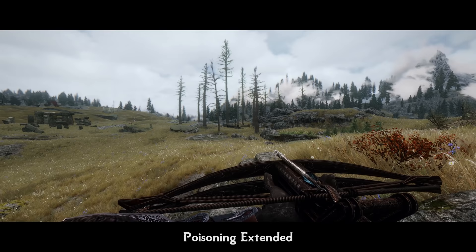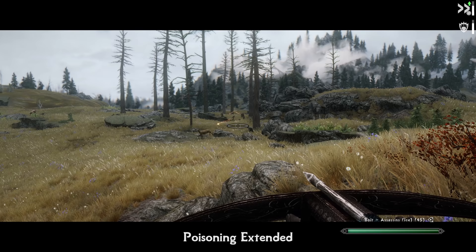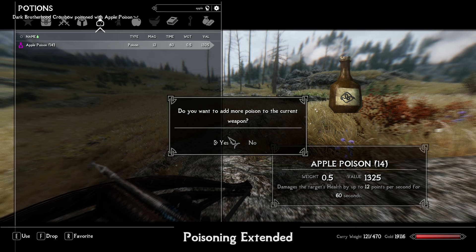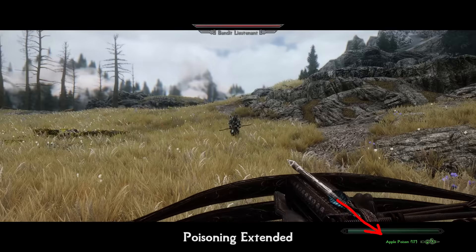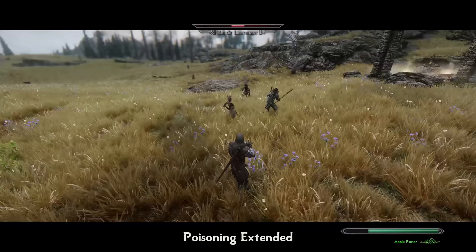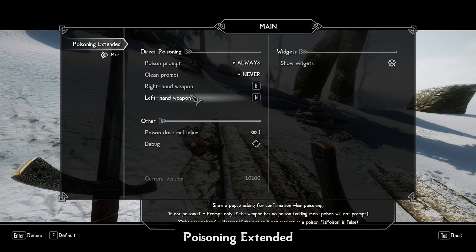Poisoning is a great combat mechanic, but its usage was pretty dull — you can apply only a single dose of poison to your weapon, and after each hit you need to reapply it. You also couldn't see which poison was currently on your weapon. Not anymore. Meet Poisoning Extended. You can now apply as many stacks of poison on your weapon as you want, so you don't need to reapply after each swing or shot. There is also a handy widget showing which poison is currently applied, working on all weapon types: melee or ranged, dual wielded, vanilla or mod-added. You can also remove the current poison from a weapon at any time to apply a new one, and there's an MCM for configuration.